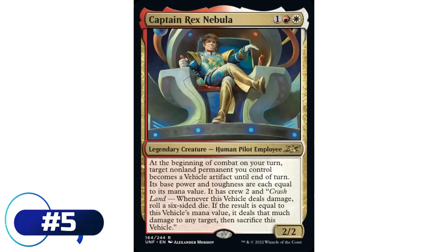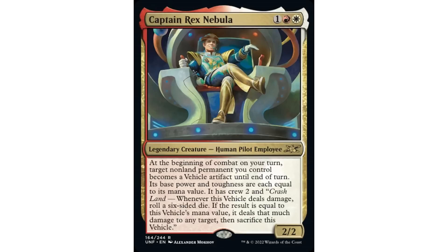Coming in at number 5 is our first commander on the list: Captain Rex Nebula - one red and a white, Human Pilot Employee, 2/2. At the beginning of combat on your turn, target non-land permanent you control becomes a Vehicle artifact until end of turn; its base power and toughness are each equal to its mana value, it has Crew 2, and 'Crash Landing' - when this vehicle deals damage, roll a six-sided die; if the result equals this vehicle's mana value, it deals that much damage to any target, then sacrifice this vehicle.